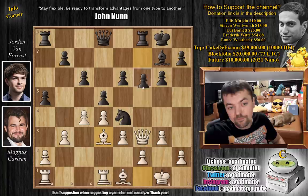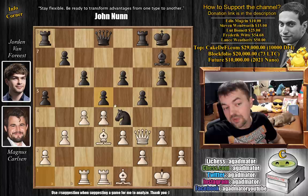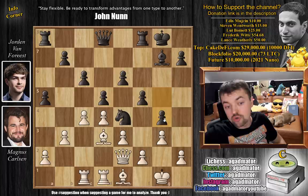So we have f5 defending — sort of a Dutch pawn structure, as Van Forrest is Dutch. Here rook a to c1, now preparing some ideas, maybe c captures on d5, and hoping that black opens up the c file, but that will probably not be the case. And here we have g5 — saying that black doesn't mind opening up the position a little bit, as it's a very closed structure both on the king's side and in the center. So here we have queen back to e2 by Magnus, and g4 now.